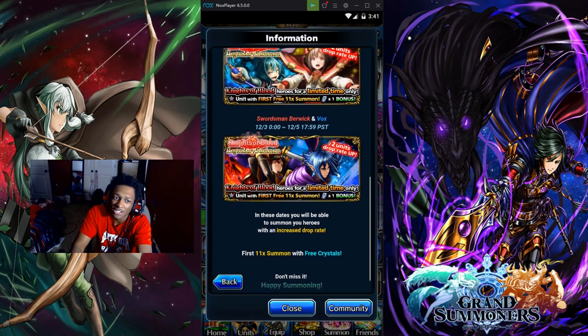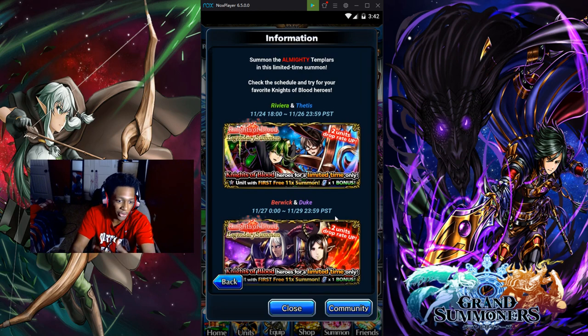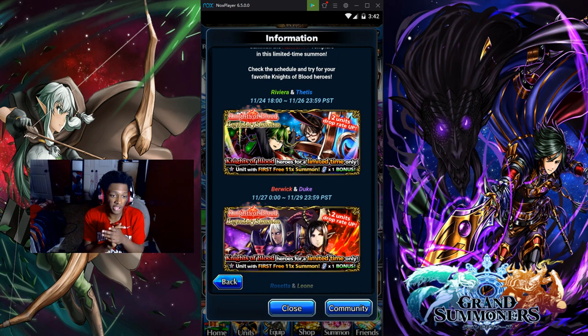Sword Wick is like a worse Box. Duke is the best breaker in the game. Leon is a nuker. Berwick is a damage dealer — a great fire unit, basically up there with Box for damage dealing. Ribby is great for earth mono. Fetus is a full-on tank, gets shielded and everything like that.